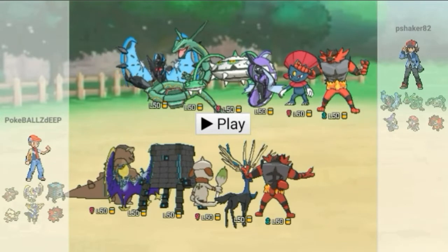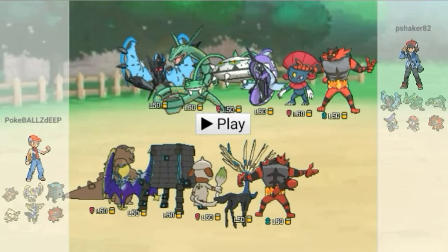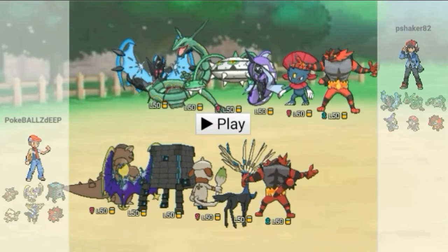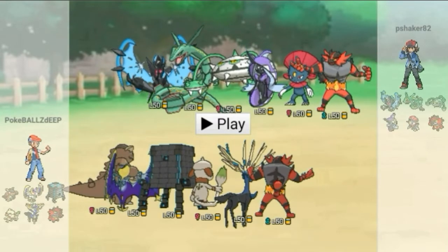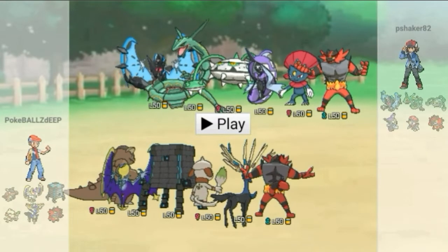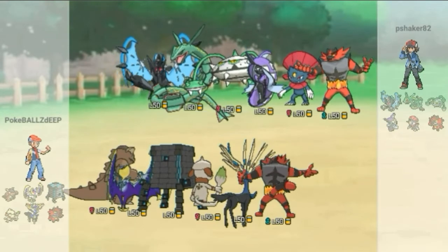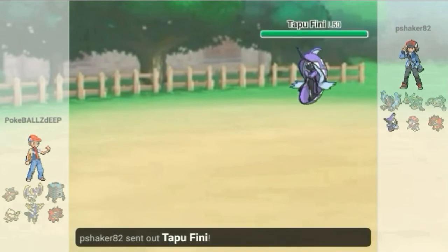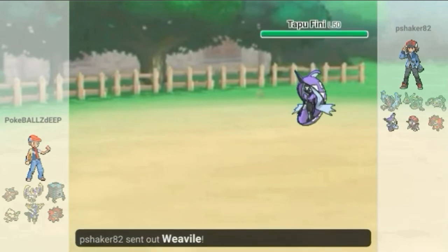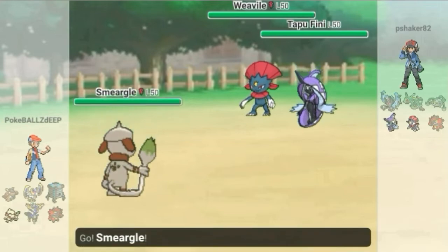Let's take a look at his team — he has an Incineroar, a Weavile, a Tapu Fini, a Ferrothorn, a Rayquaza, and a Dusk Mane Necrozma. Dusk Mane Necrozma has really been difficult for me in this format, just because I don't really use legendaries, so the format overall is pretty difficult for me.